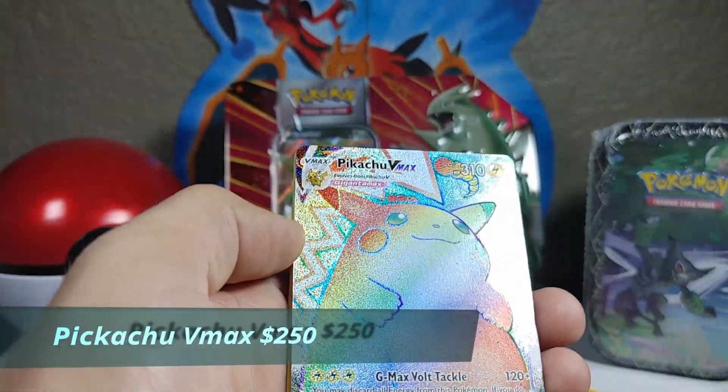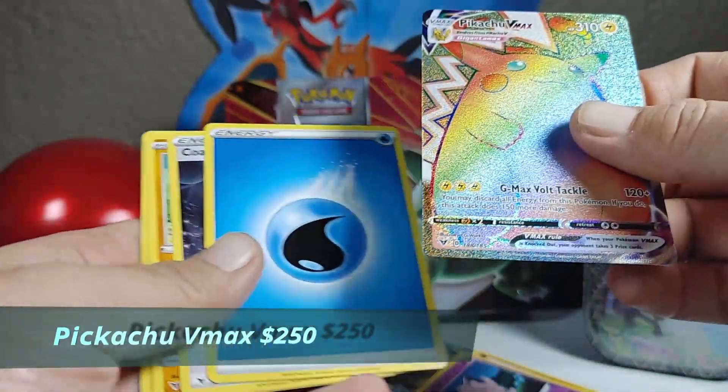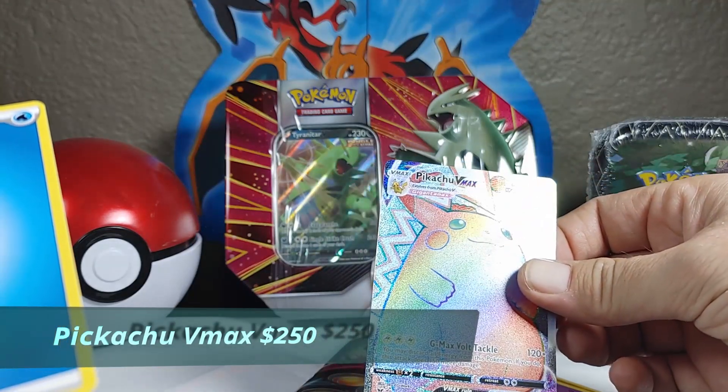Look at that — oh, I'm shaking. Let me set that down. Holy moly, we pulled it — giant shiny Pikachu VMAX. Let me get that into a sleeve right now, a nice sleeve.